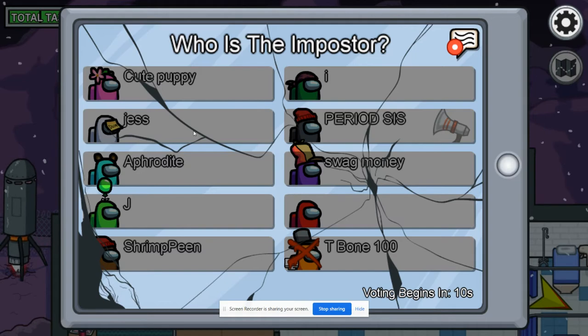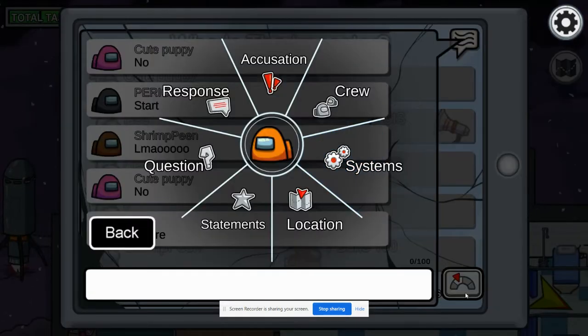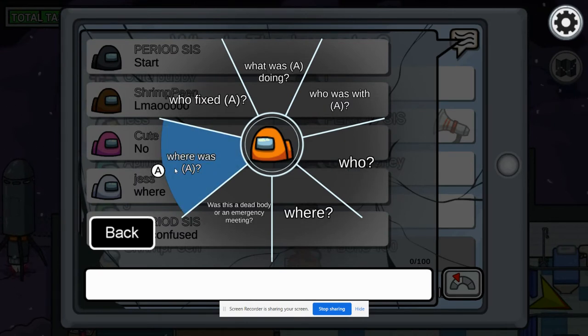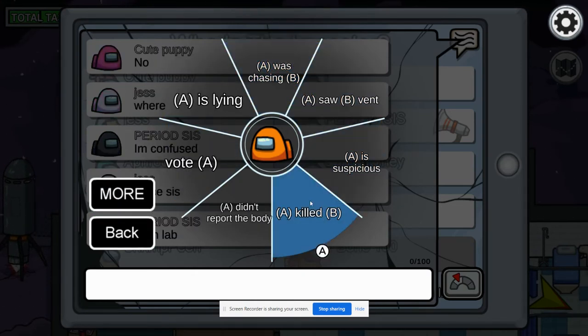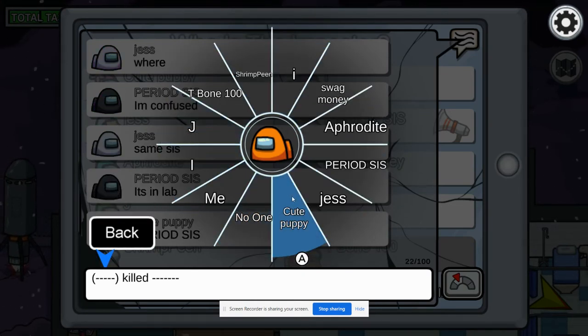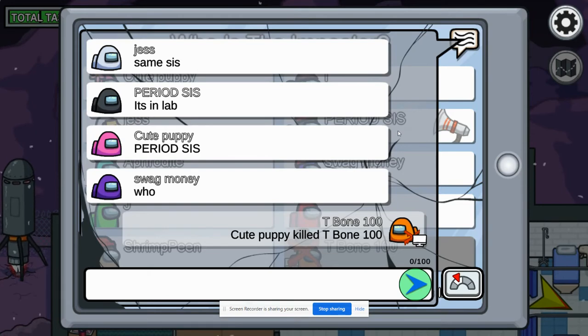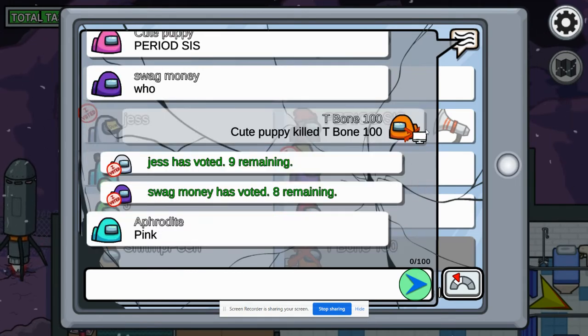I'm putting my arrow along the people. I also have quick chat — I can say anything. A cute puppy killed T-Bone 100. I think a PC logo is actually shown in the game. I'll test that out to see if I can get on the same game with my phone and see if the PC logo is there.